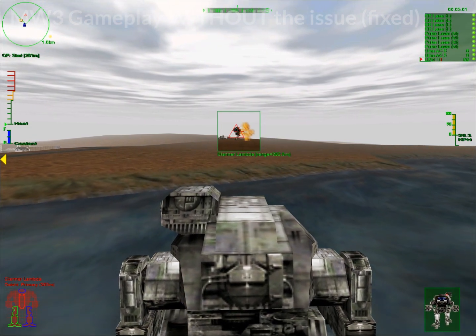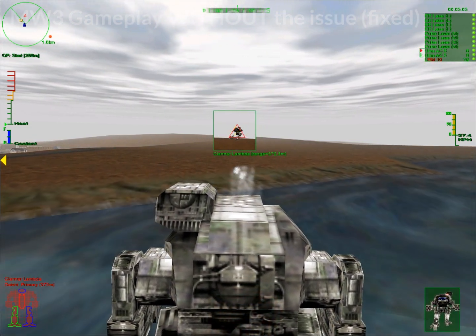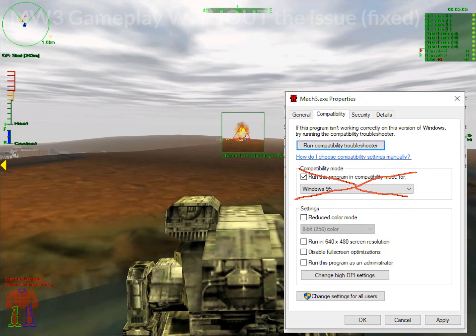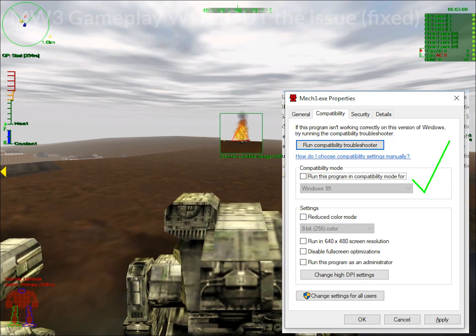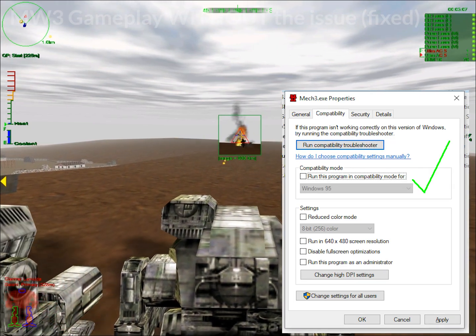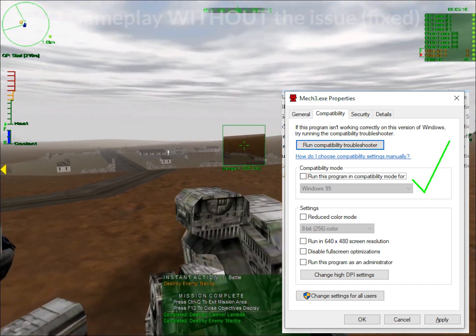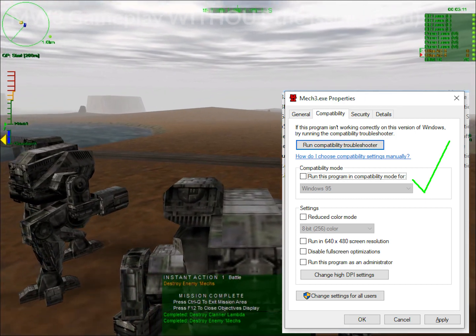There's also another issue that is possible: it could be that your game has very, very low framerate. To fix that, all you gotta do is disable compatibility mode. Don't use Windows XP, Windows 95, or Windows 98 compatibility mode — do not use it. Otherwise you will get horrible framerate.